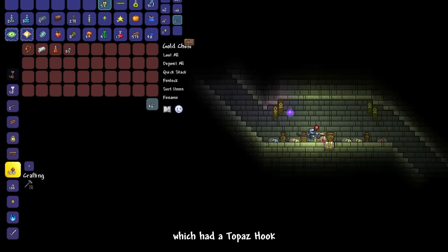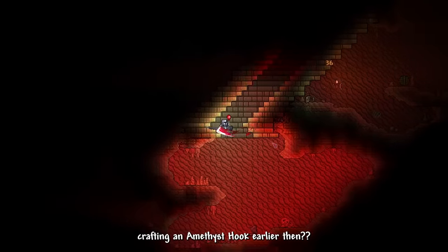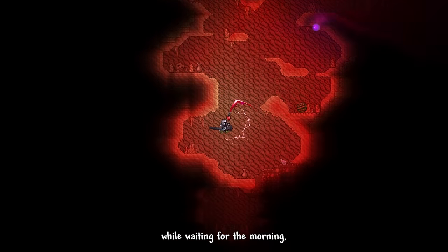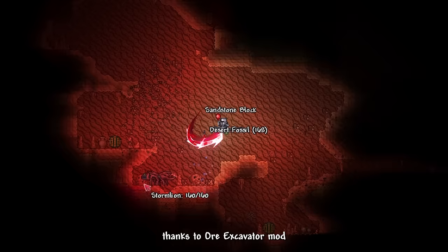In the desert, we found a pyramid which had a topaz hook inside the loot chest. While waiting for morning, I explored the underground desert and mined down a ton of desert fossils thanks to our excavator mod.